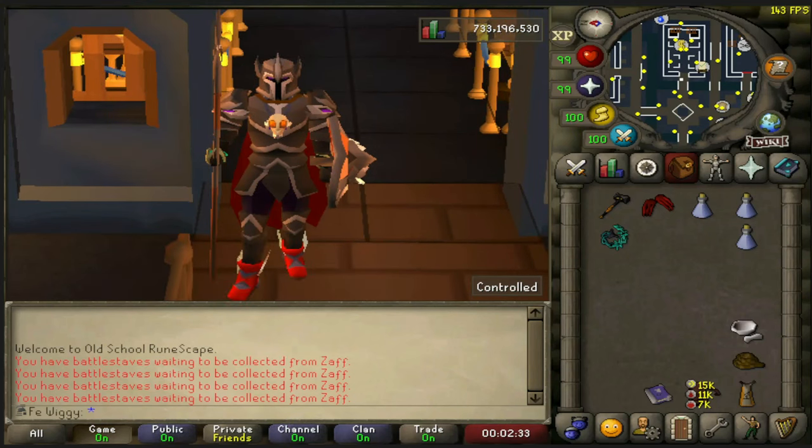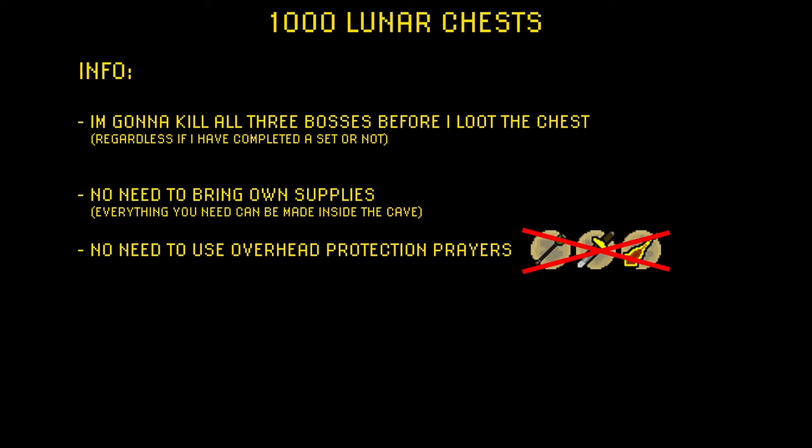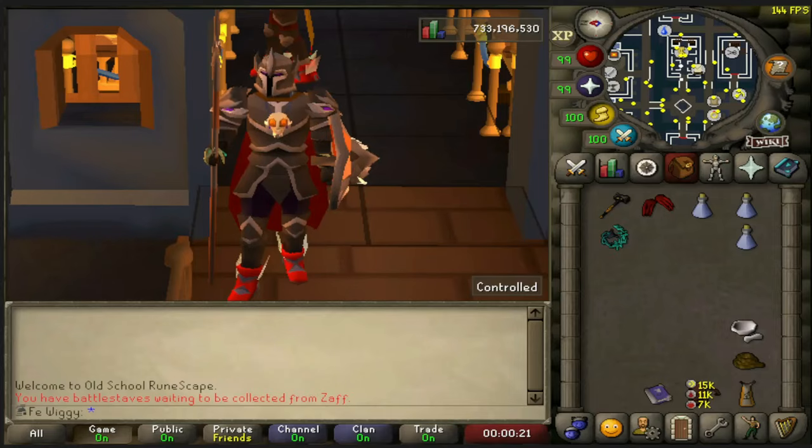Some info you guys should know before I start: I'm gonna kill all 3 bosses before I loot a chest, regardless if I have completed a set or not. There's no need to bring your own supplies while doing Perilous Moon - everything you need can be made inside the cave. And there's no need to use overhead protection prayers while killing the bosses. With that being said, let's open some chests.